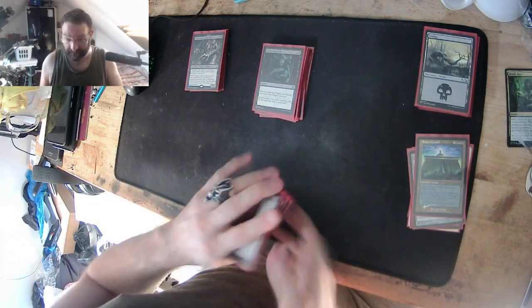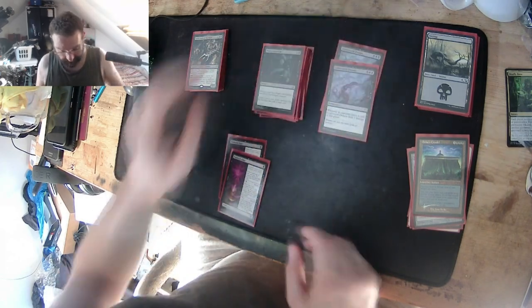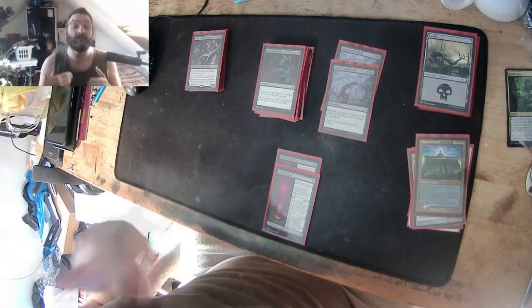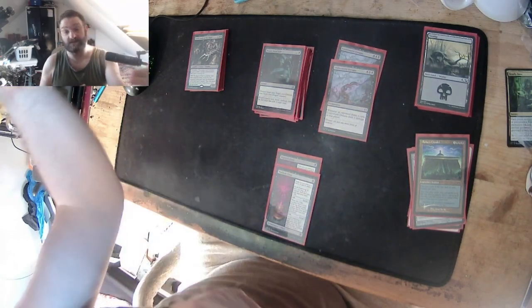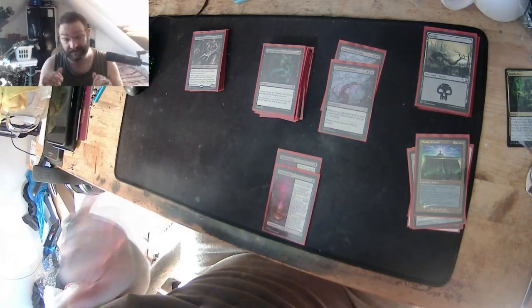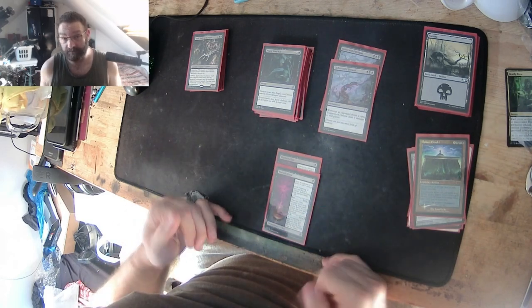These are enchantments. Some of these I've swapped out and changed. We've got two Warlock Classes and two Underworld Dreams. These enchantments stay on the field until the player chooses to upgrade them — unlike previous sagas, where each turn another effect triggers and the saga's complete. These stay on the field, so I get to choose what enchantment effect I want to use.